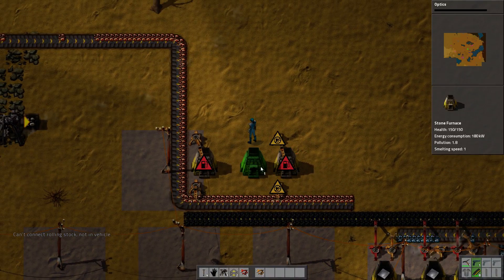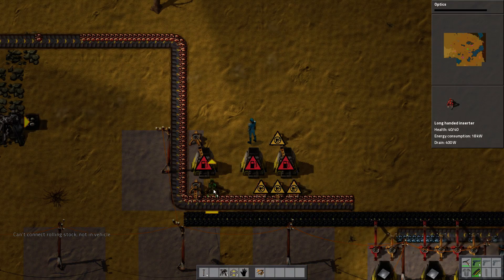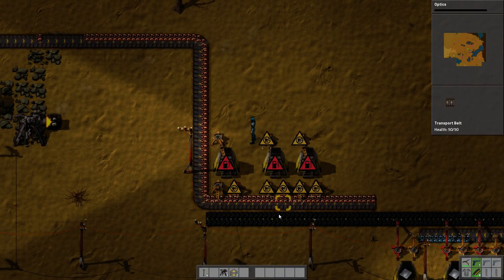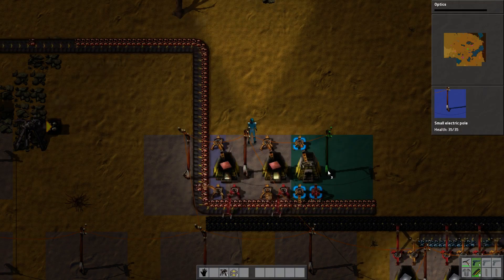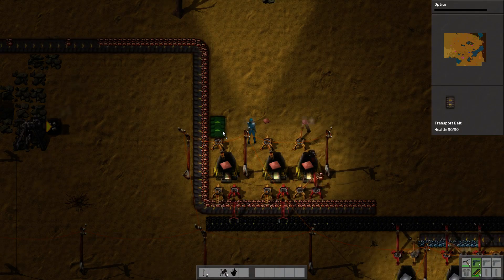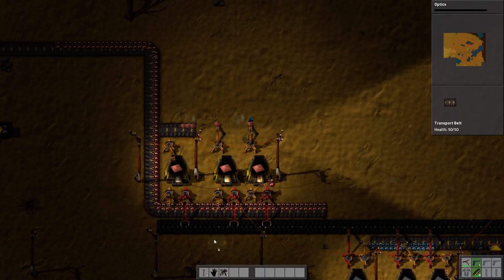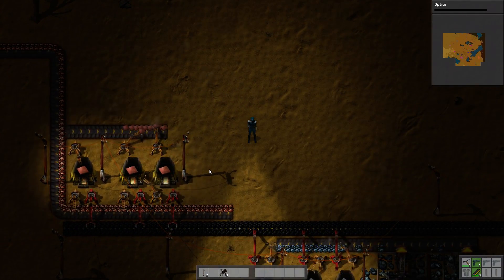We're going to go here, here, and here. This guy goes here, this guy goes here. We have a power pole here and here, then we need belts going this way — and that's the start of the copper processing.